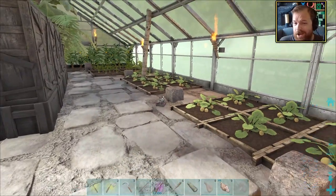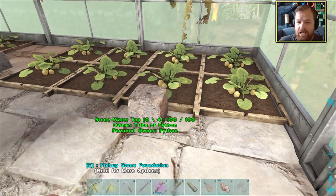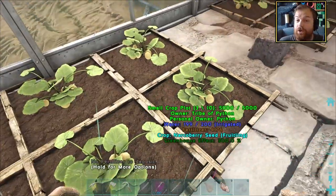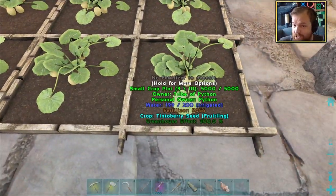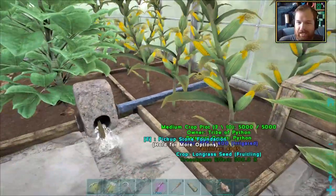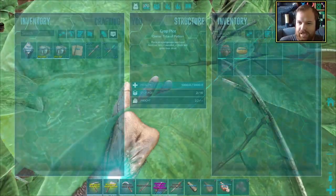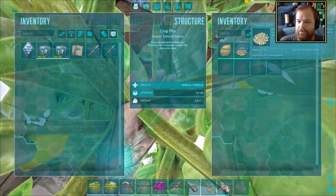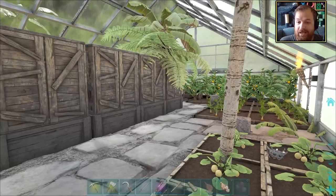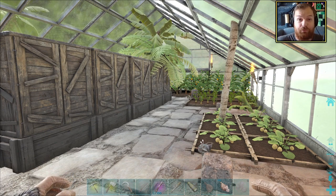I've gone ahead and completely rejiggled the organisation of the crops. We now have eight small crop plots for Mejoberries, eight for Narcoberries, and three small crop plots each for Tintoberries, Amarberries, Azulberries, and Stimberries. We've also got three medium crop plots of long grass (basically sweet corn), four medium for potatoes, three medium for lemons, and four medium for carrots. I've basically maximised the efficiency of our greenhouse in terms of crop growth rate.